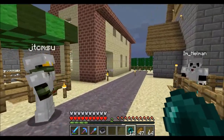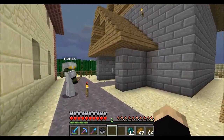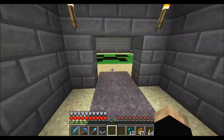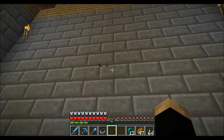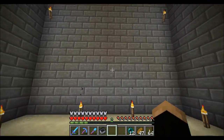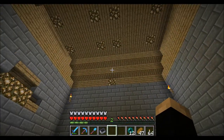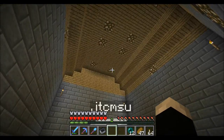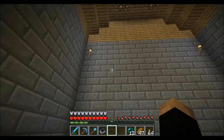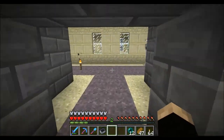Yeah, this is a whole moment right here — the church. Take a look at the floor in here. Wasn't there like a creeper face in the wall here? Yeah, but we redid the whole church because it looked proper stupid. I still think you should put a CN in here for Chuck Norris. No, no. Okay, alright.